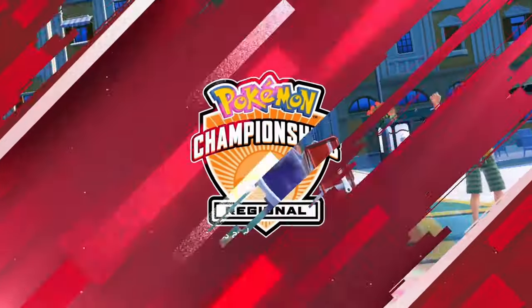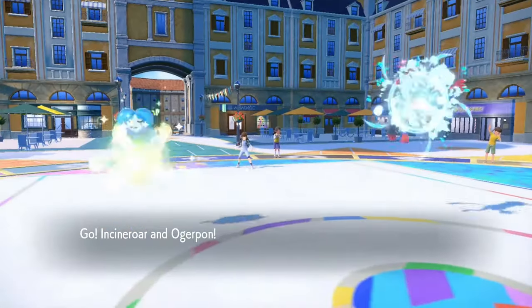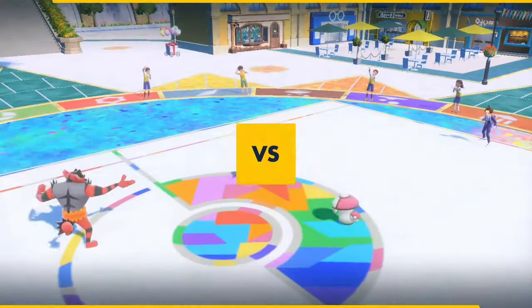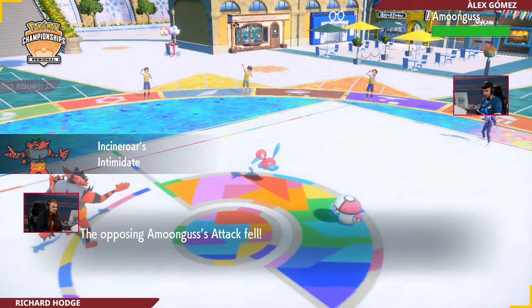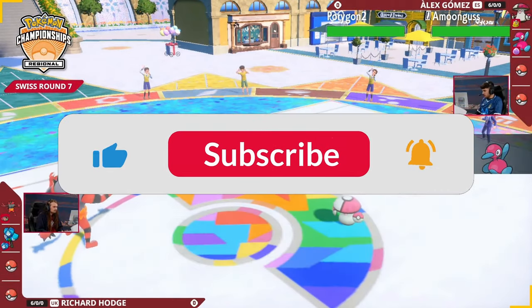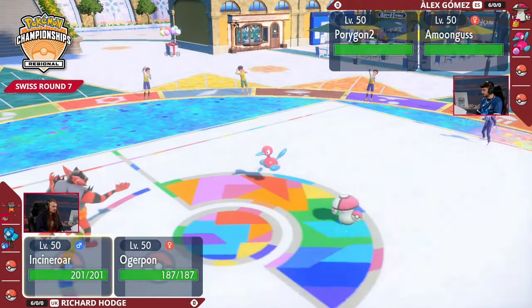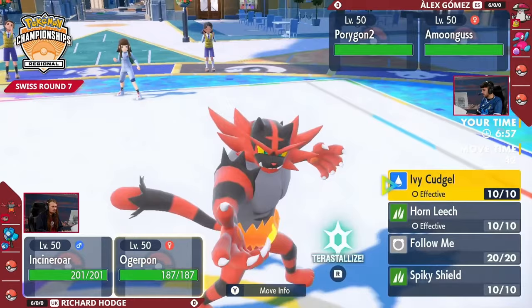We have the start of round seven here, Alex versus Rich. Alex is going to be leading with the Porygon2, and the Amoongus is actually getting the Download boost, favouring one of the stat increases.